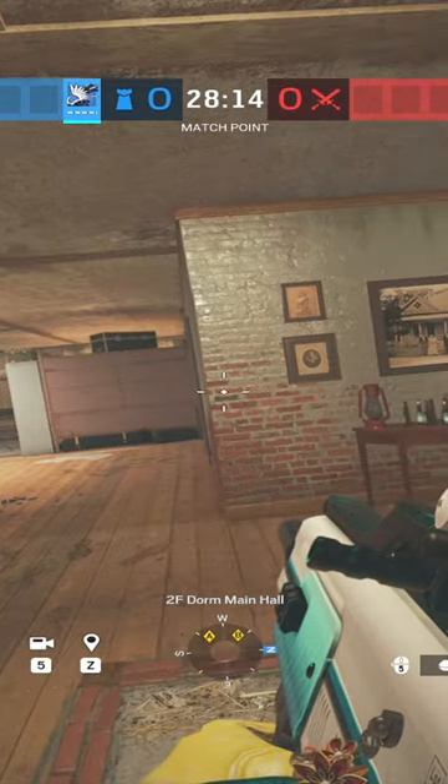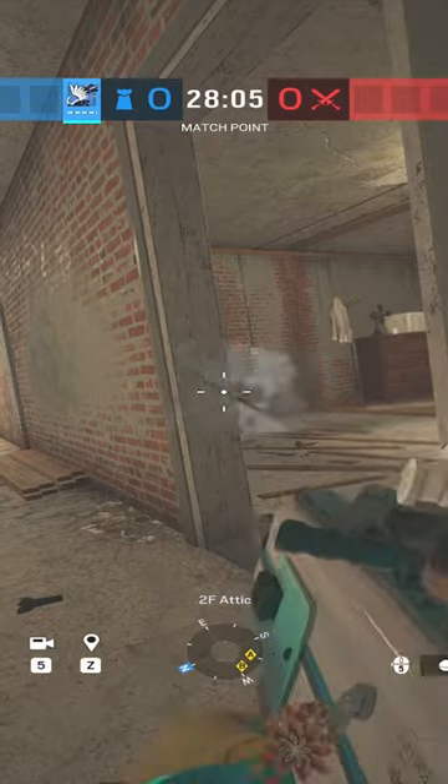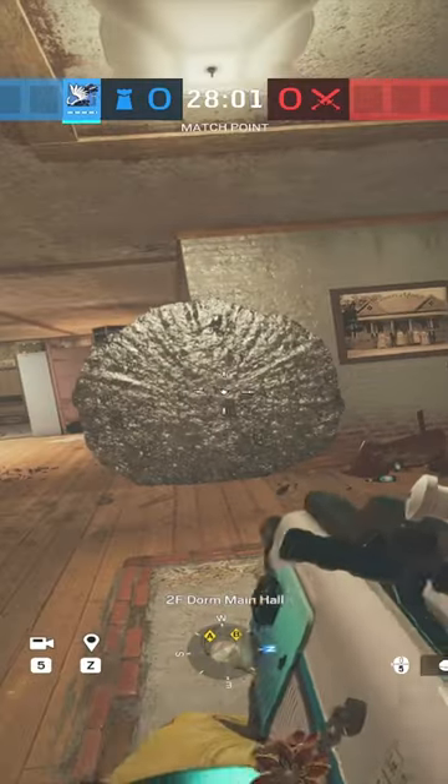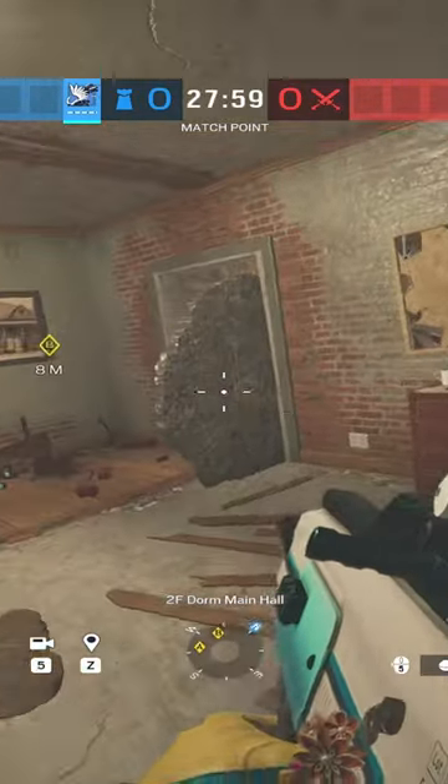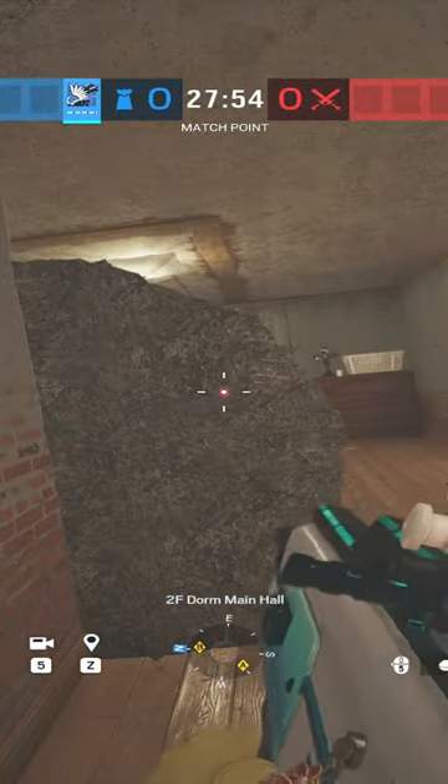Some very basic Azami lineups on dorms consist of the one right here and the one right here. These act as makeshift deployable shields where you'd usually have a smoke player, and allow you to swing off of the trophy door and apply pressure even when you're not behind them.